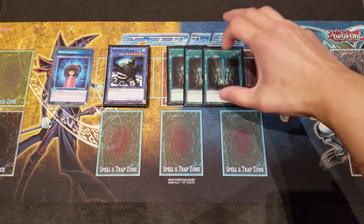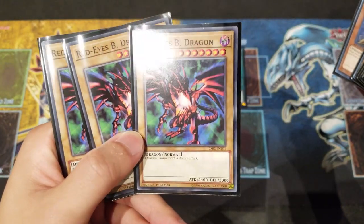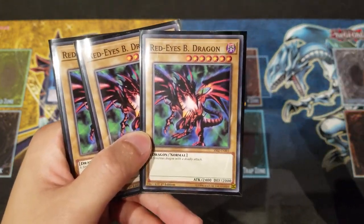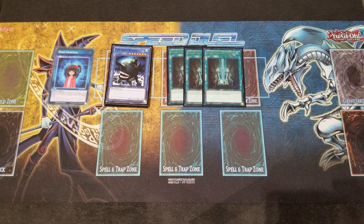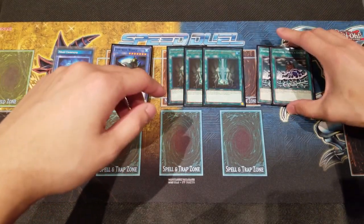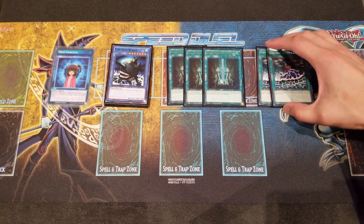The only downside is you never want to draw into your Red-Eyes Black Dragons, because if you do, they essentially become a dead card in your hand and you're rarely just normal summoning them. But in that case, you do want to play the original ritual spell, Fortress Whale's Oath, so that you can discard it from your hand to summon Fortress Whale.